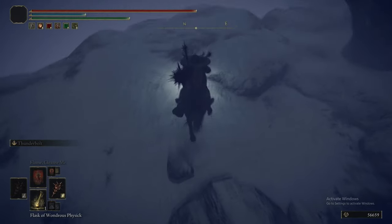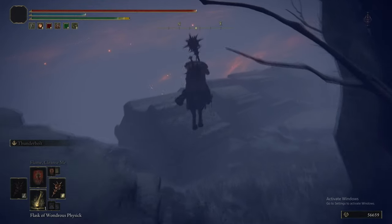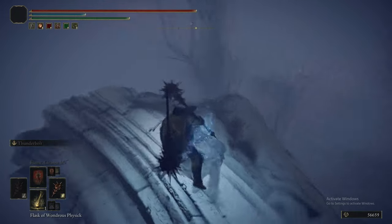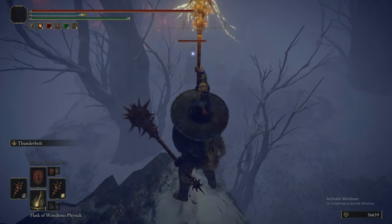On the way there, we're avoiding vulgar militia, but if you were to fight them, they can drop the Vulgar Militia Helm, Gauntlets, Greaves, Armour, the Vulgar Militia Saw, and the Vulgar Militia Shotel, depending on which they're wielding.